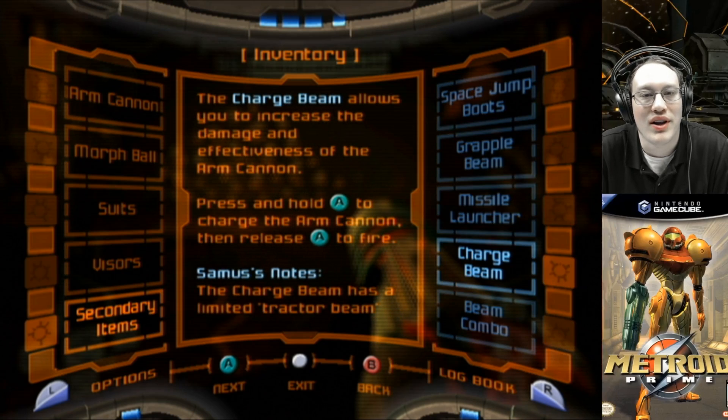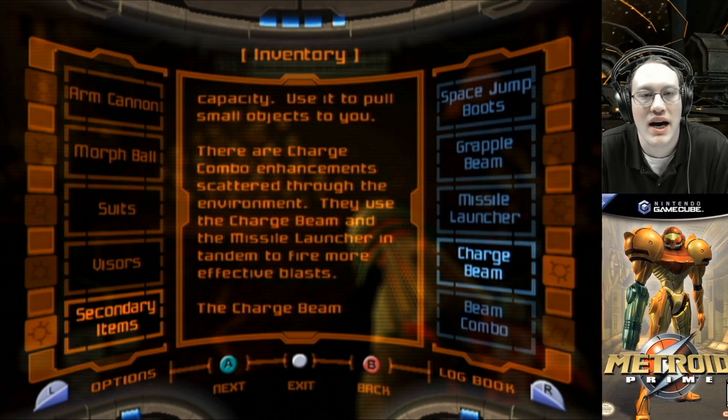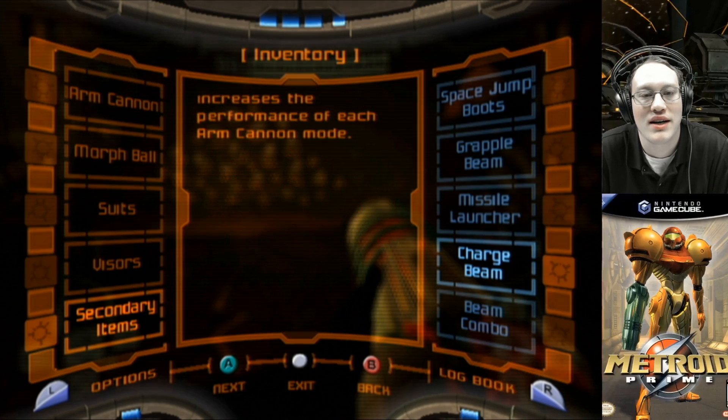The charge beam allows you to increase the damage and effectiveness of the arm cannon. Press and hold A to charge the arm cannon, then release A to fire. Samus' notes: the charge beam has a limited tractor beam capacity — use it to pull small objects to you. There are charge combo enhancements scattered throughout the environment. They use the charge beam and the missile launcher in tandem to fire more effective blasts.